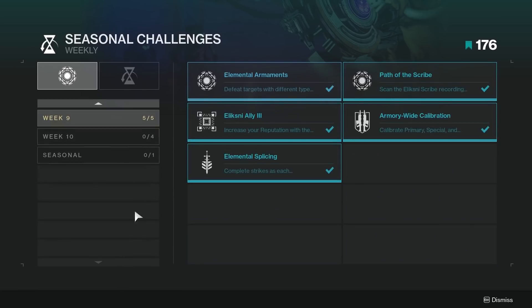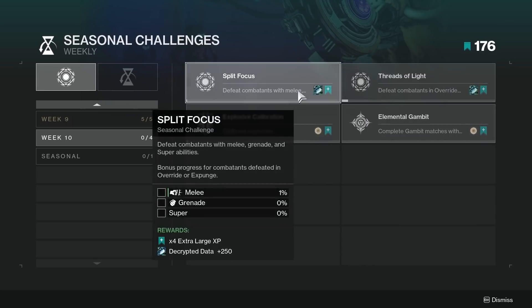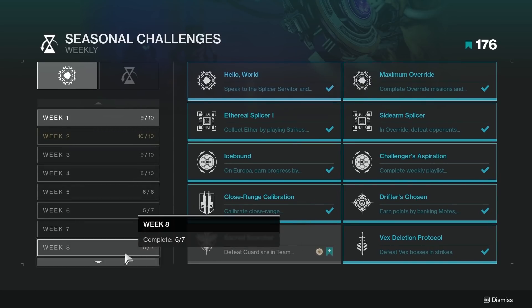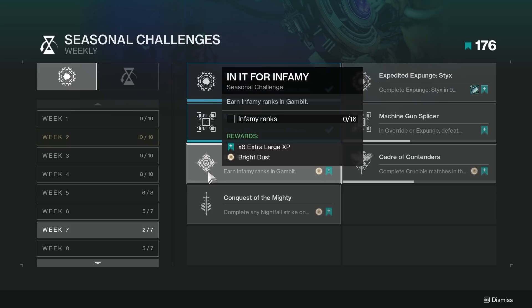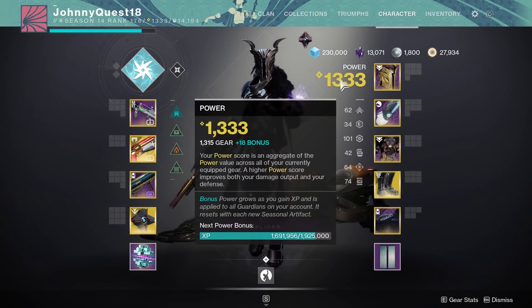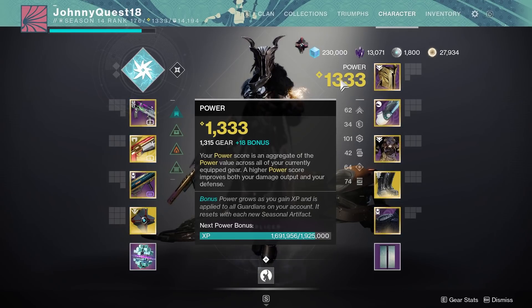They switched from bounties to seasonal challenges as the main XP source, which give larger boosts, but as you can see there are only four challenges left this season and I've really tailed off from doing these. I was doing them to reach level 100 fast and get the battle pass benefits, but post-100 I just don't care. I'm not going to specifically grind out 16 infamy ranks for eight times large XP to get a couple more temporary power levels. The game has had a power level problem for a long time — artifact power doesn't even exist in PvP, it doesn't count for the contest modifier or grandmaster nightfalls.